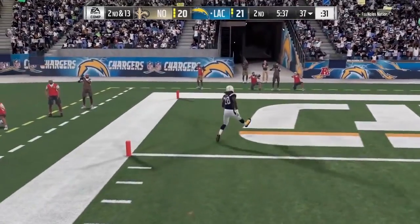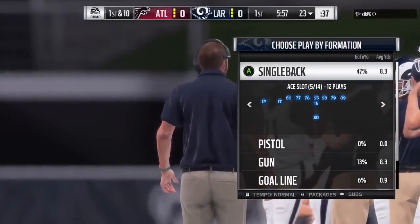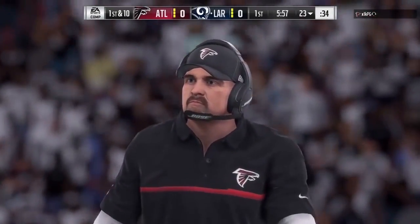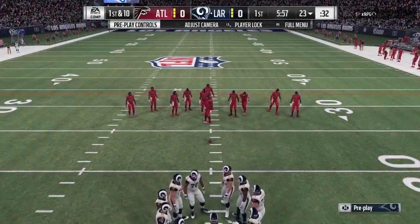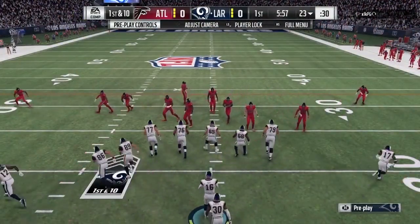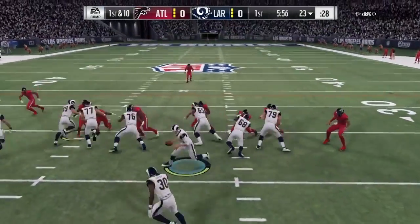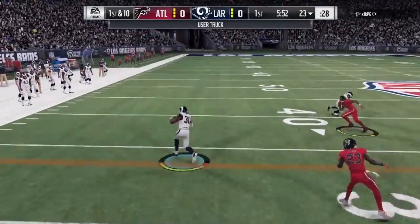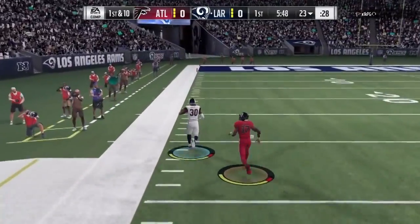You can run this to the outside, inside, up the gut — just run where you see daylight. Coming out in Single Back Wing, slide protect the opposite side. Running to the left, I slide protect to the right, truck the defender, then it's off to the races. Todd Gurley — can he catch him? No sir.